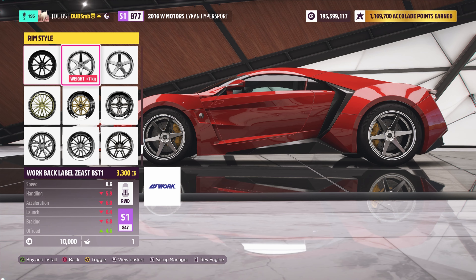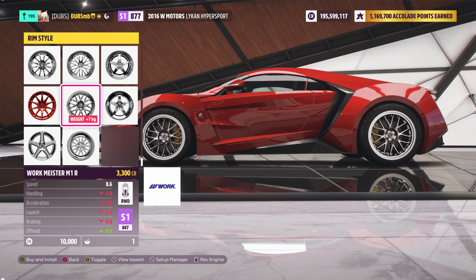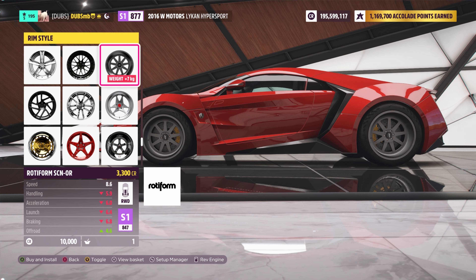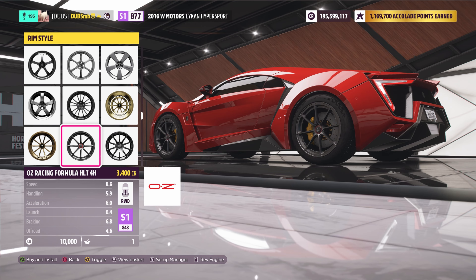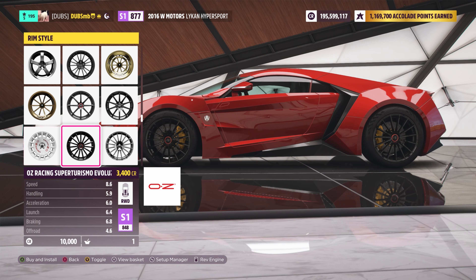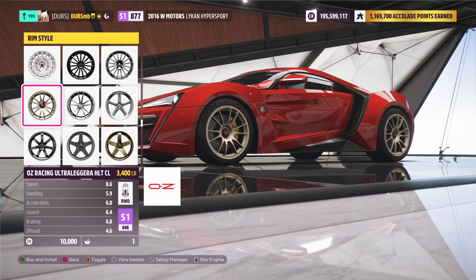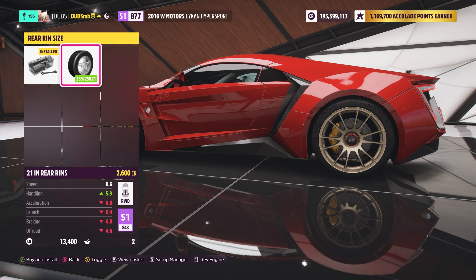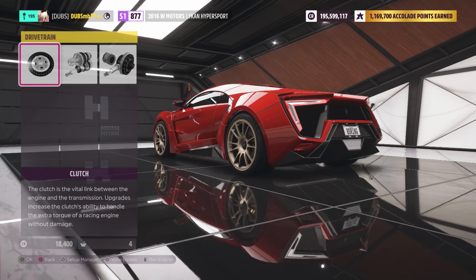Multi-piece wheels don't have center locking but specialized wheels probably do have center locking for some of them - I kind of want to keep at least that realism in place. Going with some OZ wheels - these OZ Ultra Legeras actually look great. It makes it look more like a race car. Look how much better that looks, even just an inch bigger.